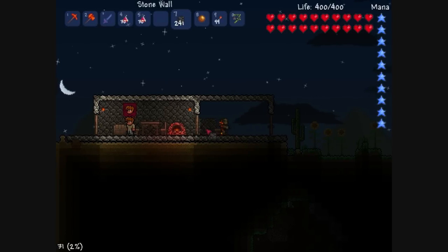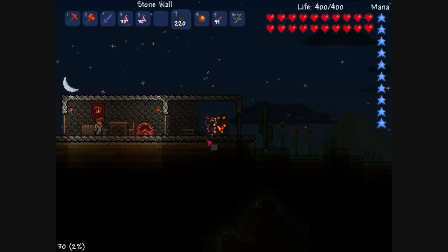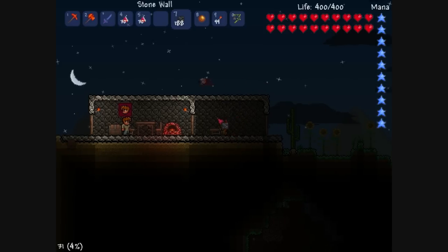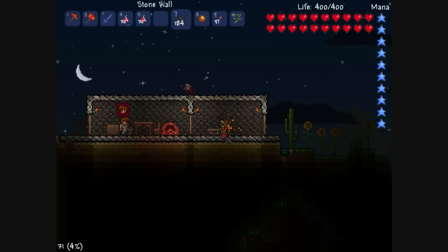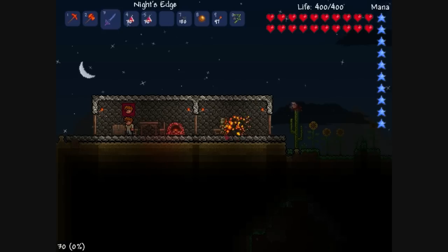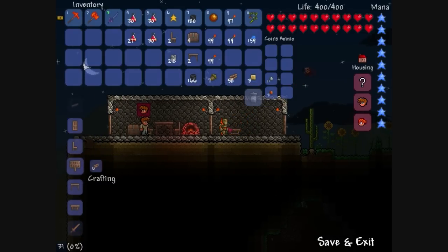Next, we're going to have to place some stone wall. In order to successfully have somebody move in here, we have to have the entire place walled in. And crap, I probably just wasted a bunch of things. Oh my gosh, that was pretty intense there.